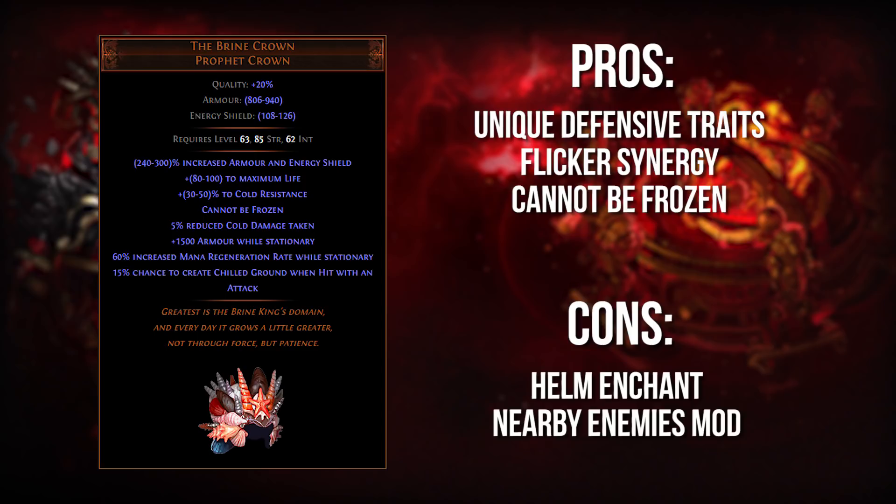Overall, this is a very defensive helmet, and I think it's very overlooked for the cost as well as the representation it has on PoE.Ninja. The big downside is going to be the helm enchant and giving up the nearby enemies mods — both of those are really big for a lot of builds. Helm enchants aren't always going to be necessary, but there are some builds like Stormcall or Earthquake where you really need that enchant. And the nearby enemies mod from delve fossils on rare helmets generally makes you do a lot more damage. But if you want a really cool defensive helmet, the Brine Crown is worth considering.